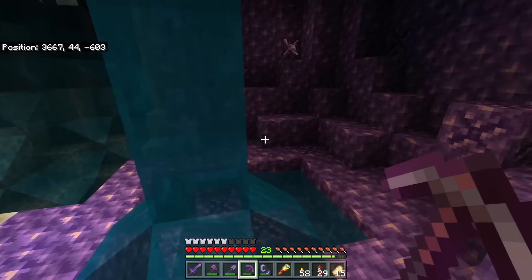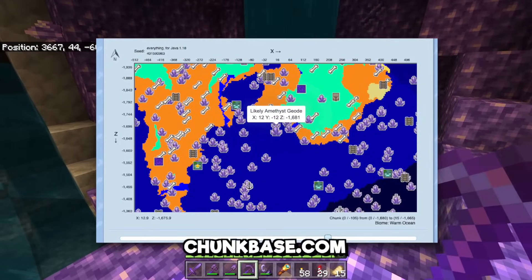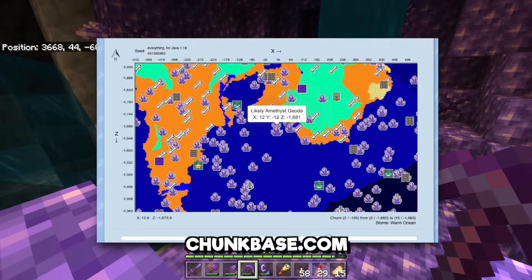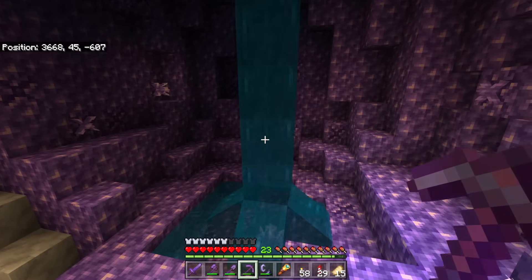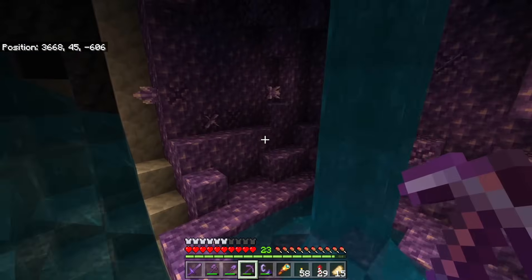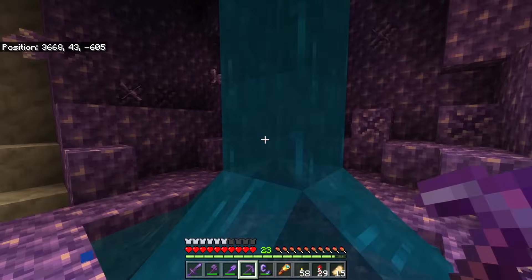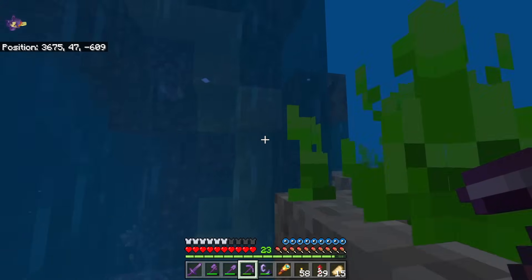So this is the first method — obviously the easy one, outside of just using Chunk Base. Fun fact: a lot of people just like to use a tool called Chunk Base. You type in your seed, analyze it, and find where the stuff is. But I assume you're looking for in-game solutions, and so the second method — that isn't just 'type in your seed' — is to actually go underground.